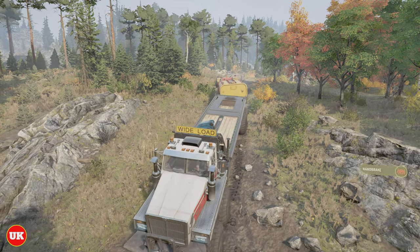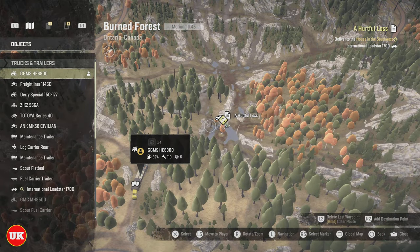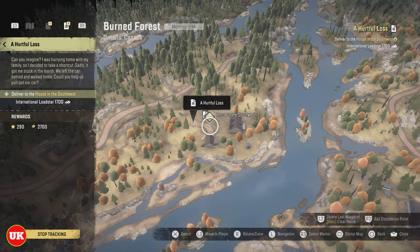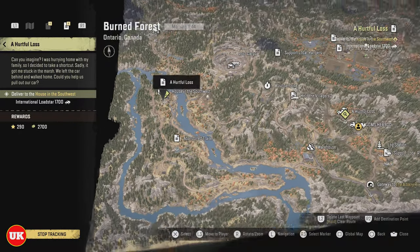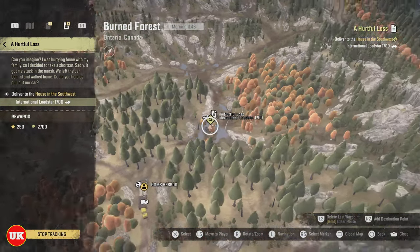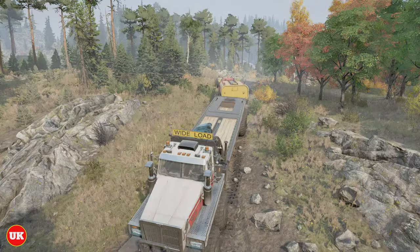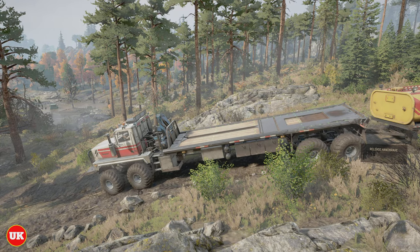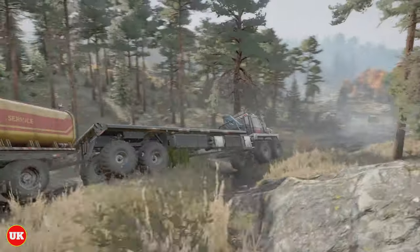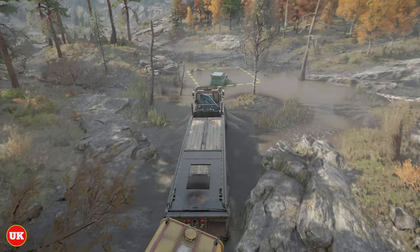Let's just have a quick look where we are. So there it is — 'Hurtful Loss' is the task we're completing today. We've got to take that all the way over to that side over there. If we drive in we can probably drive back out again, so we might be alright to keep this trailer on board, keep it attached, and then wherever I drop it off I know what will happen — it'll just end up staying there. So let's go and get the load star.